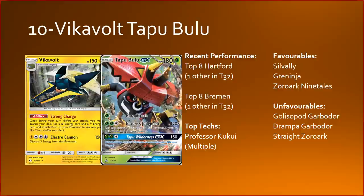At number 10 we have VikaVolt Bulu. This archetype attempts to get the Stage 2 VikaVolt out using its Strong Charge, and essentially powers up Tapu Bulu as a big beat stick. Nature's Judgment lets you discard all energy attached to it for 180 damage — a huge chunk — going up to 210 with a Choice Band. That knocks out things like Zoroark, Silvally, Ninetales GX, Glissopod GX, and more. The grass typing also gives you a decent Greninja matchup, and Fighting Fury Belts could be sneaking back into some lists.